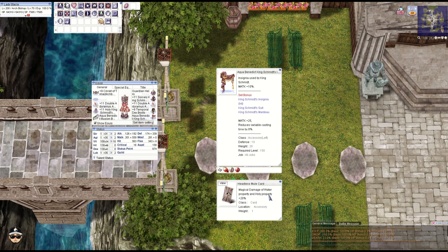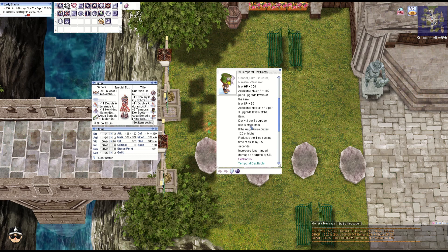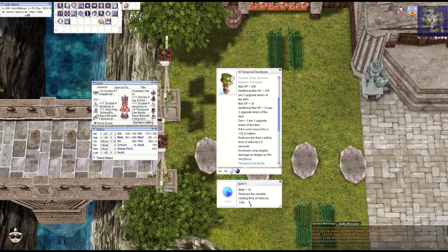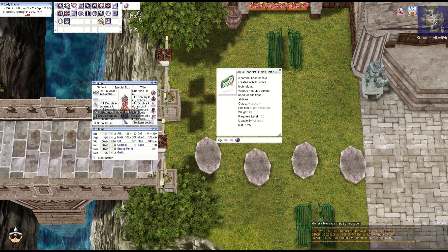We're running the temporal dex boots on this because we need that 0.5 second FCT reduction. With at least 120 DEX, that's important for Adoramus which has a half second FCT. We have spell five on here: 10% VCT reduction, additional M attack, and runaway magic — so when it triggers you get that huge boost on INT for additional damage.